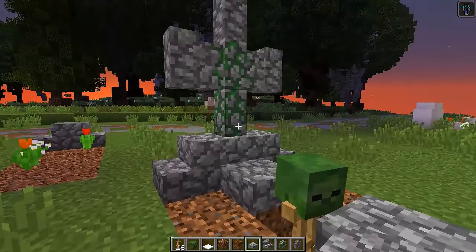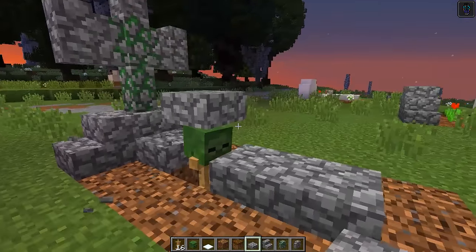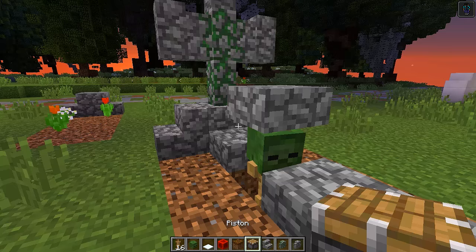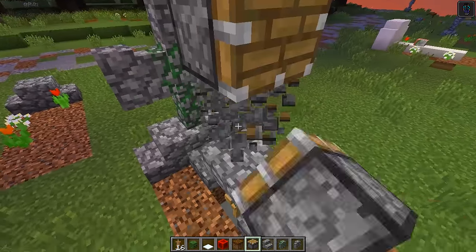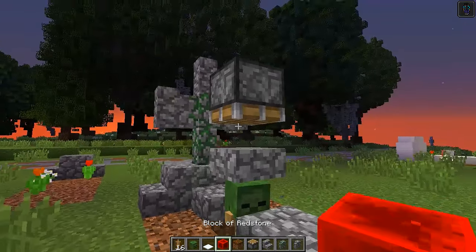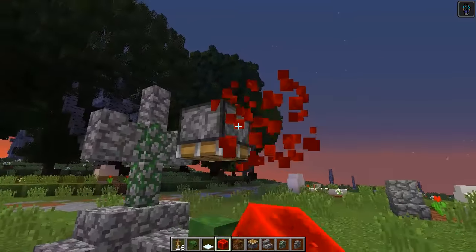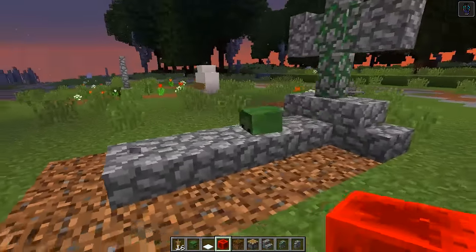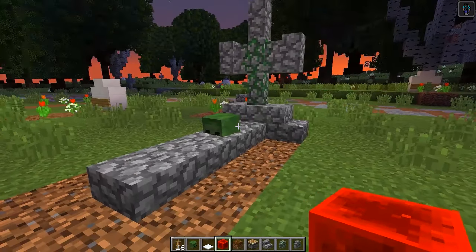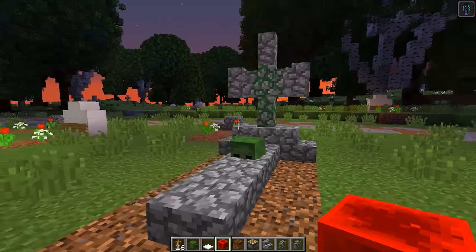Place a half slab on top of the armor stand, then grab your pistons and redstone blocks to push that slab down on top of the armor stand. Place a piston facing down, get your redstone block, push it, then destroy both the piston and redstone block. Now we have the grave covered up with the zombie head underneath, and it looks like the zombie is peeking out trying to break free.